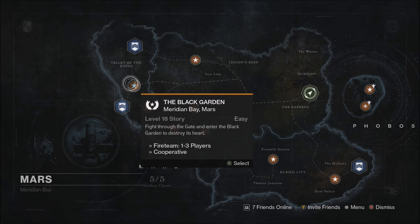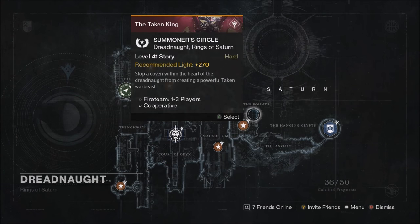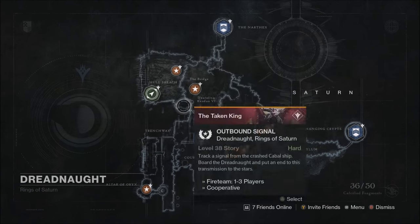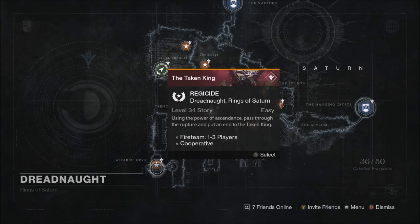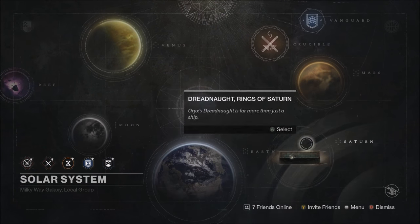The Black Garden has three ultras at the end — I do not recommend killing all three and using a Three of Coins on each one. Instead, just kill one ultra and leave. On the Dreadnought we have Summoner Circle, which is kind of a pain so don't bother with it, and we have Regicide. With Regicide, I'm not talking about Oryx — I'm talking about the room where the two ultras spawn: a massive Taken Ogre and a massive Cabal. Again, just like the Black Garden, kill one and return to orbit.